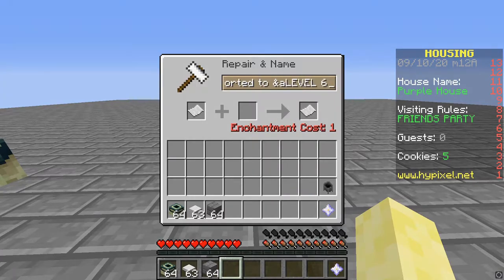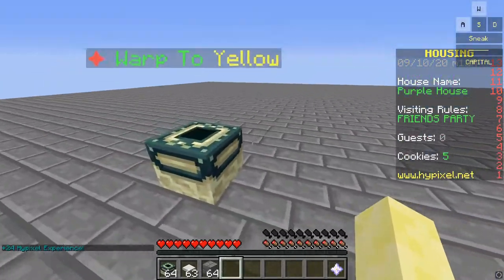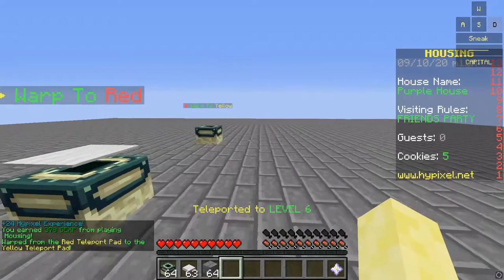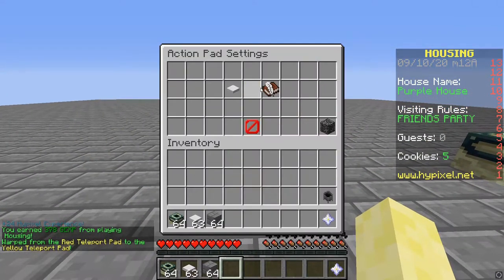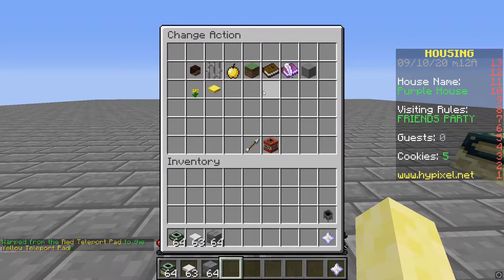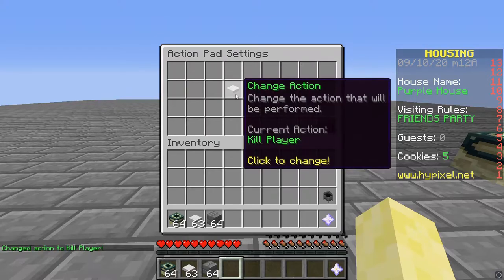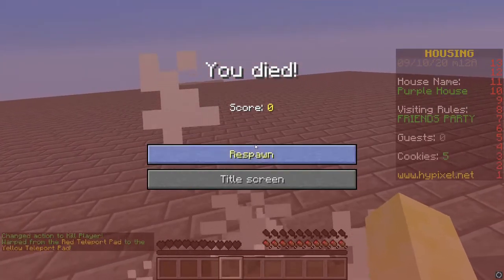Another thing you can do: if you're at spawn or spawning into a world, you can set the spawn of the world one block up from the ground. Then on the ground you can place an action pad, and you're guaranteed to land on it. You can even do stuff like killing the player.